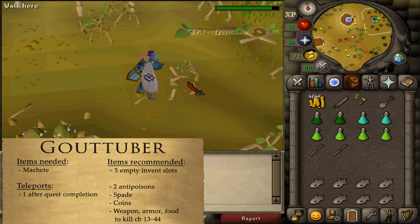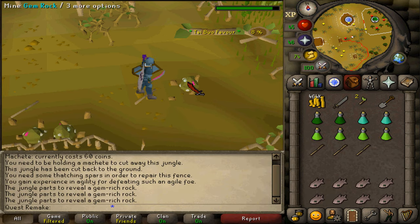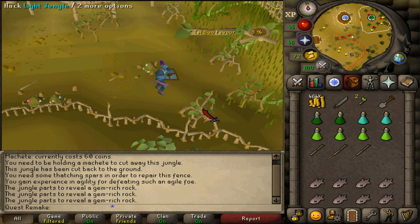Depending on your luck, this can take 5 minutes or up to 6 hours or more. Once you have reached 100% favor, congratulations — you have completed a requirement for My Arm's Big Adventure as well as a Karamja medium diary task.